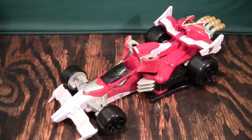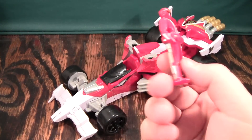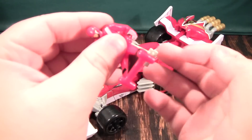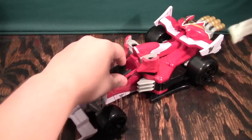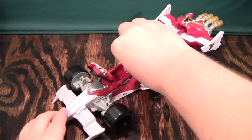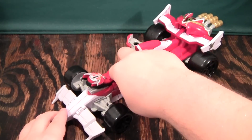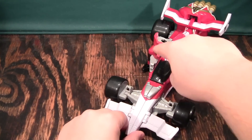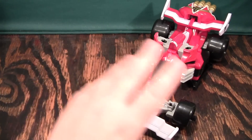To start off with, we're going to look at the Ranger Key. It's a basic Ranger Key — it's the Red Ranger from RPM, or the Red Ranger from GoWanger. What this guy can do is he can ride it. Just put it in like this, put the feet down, and then close the cockpit, and here you have a Ranger riding his Zord. And I think that's great.